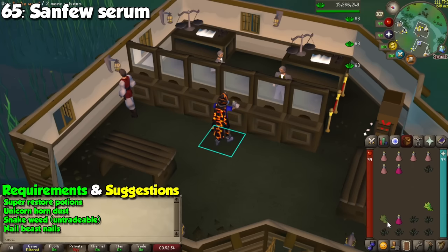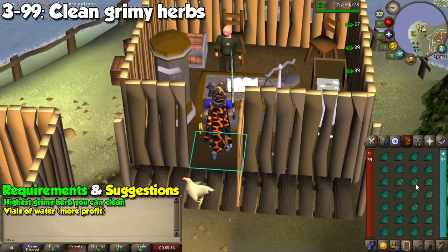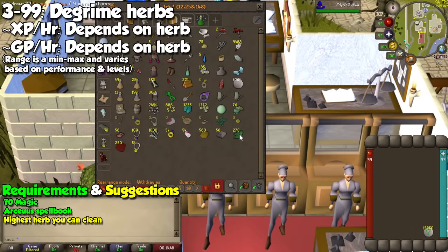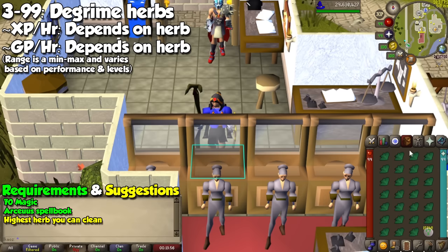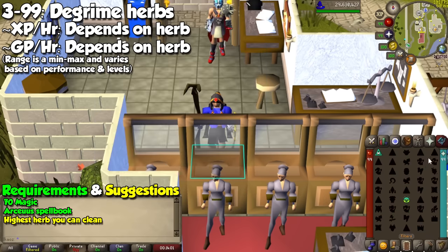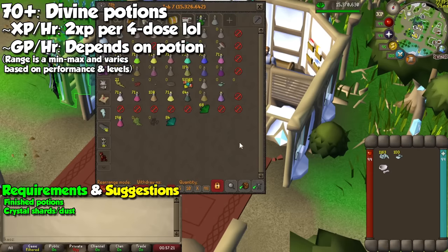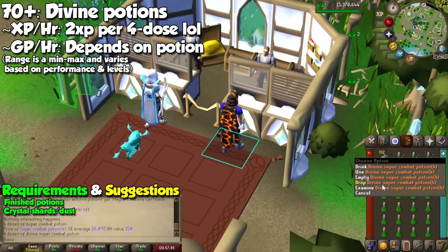If you're extremely cheap and lazy, you may buy grimy herbs and then clean them either automatically or manually. This will always bring you profit, since clean herbs will always be more expensive than grimy ones, but XP per hour won't be great whatsoever. In order to make even more money but less XP per hour, you can use herbs on vials of water to turn them into unfinished potions to sell them for more GP. We also have the Archaics spell called Degrime. With it, you will clean an entire inventory of herbs with a single cast, and you may profit from a lot of herbs by doing this — this is a great training method we talked about during the Magic guide and you will also get some Magic XP in the process. Last and definitely not least, if you have leftover crystal shards from doing activities in Prifddinas, you can grind them for 10 dust per piece. By adding those to many potions in the game you can get profits, and at the time of making this video, Divine Super Combat potions are the best bang for your buck.